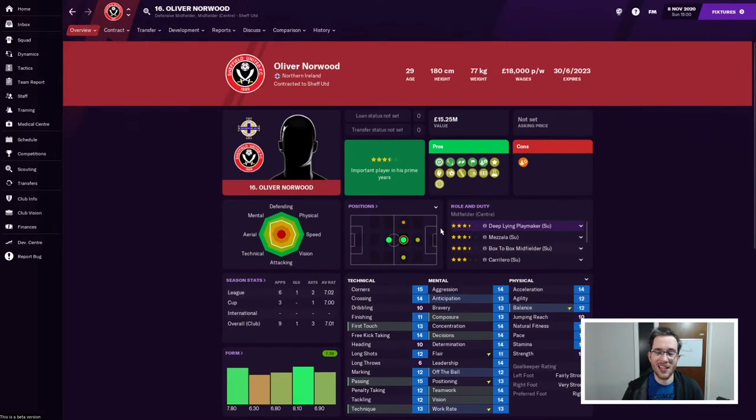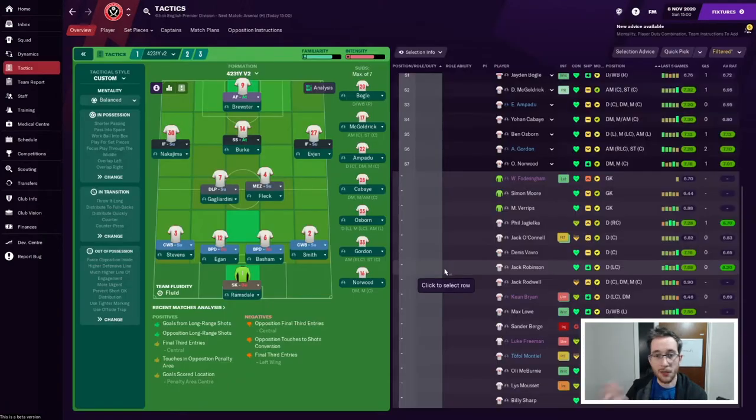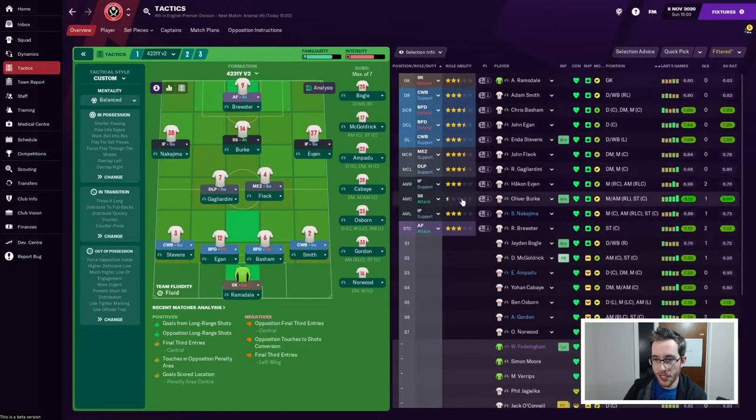The problem with this skin though is it has a horrendous player page, so I'm not going to be using it. But now you can see without it, I've got no indication that Burke is out of position, other than the star rating over on the right-hand side.